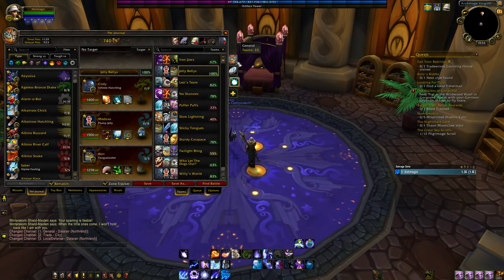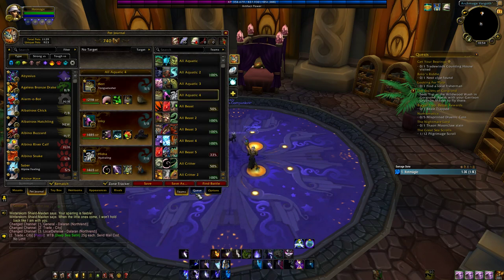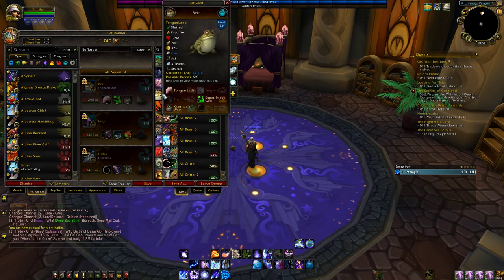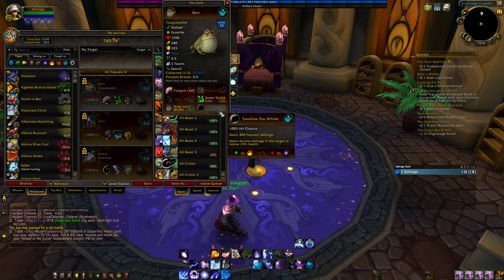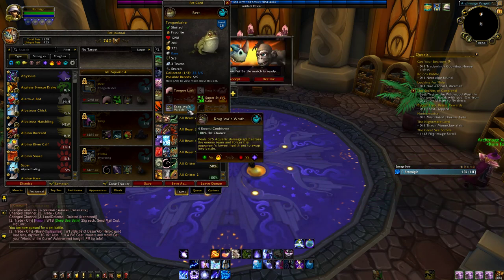Let's hop into another one. I did put an All Aquatic team together for him — we'll see how this one goes. The moveset you really want to run on the Tongue Lasher is obviously Tongue Lash, since he's an SS breed. I'd recommend sticking with Super Sticky Goo because Toxic Skin kind of sucks, though it could be situationally good. And you definitely want Krogwa's Wrath — it's a pretty good ability.